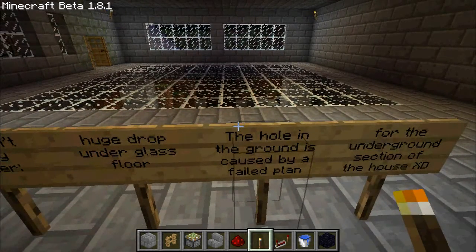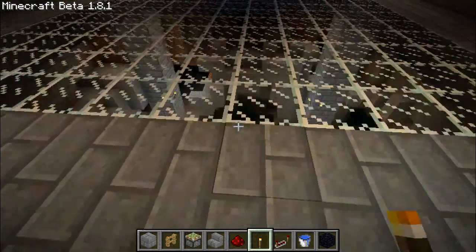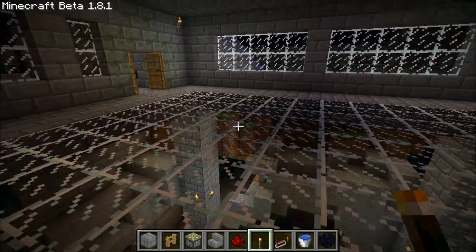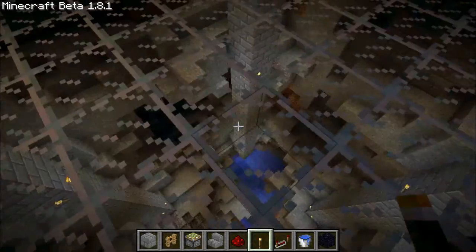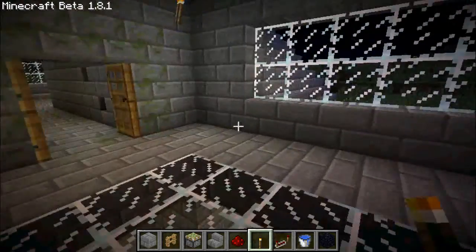So what I basically planned to do first was make like 5 floors or something of glass down in a straight tunnel, but I used TNT and that went terribly wrong. I also blew up this whole section of the house, so I had to rebuild that. But I just made it like this and put some support pillars in it to make it more realistic, and it looks pretty awesome now.